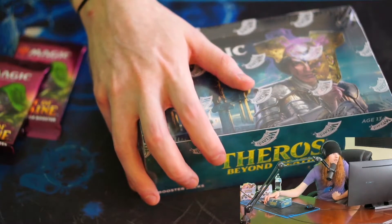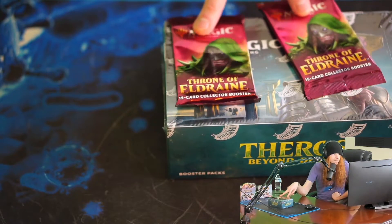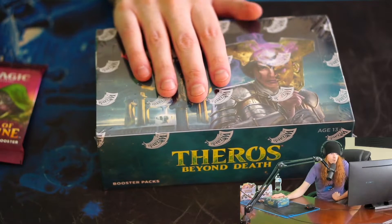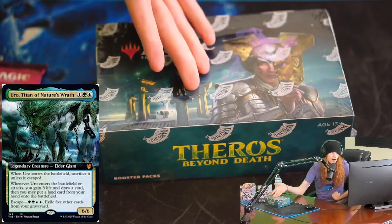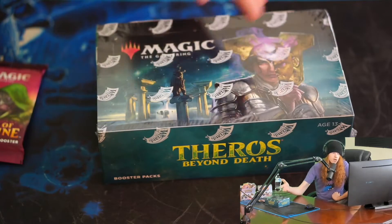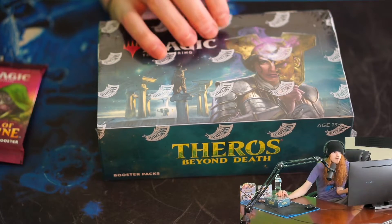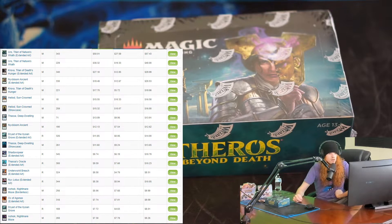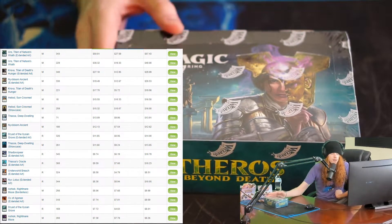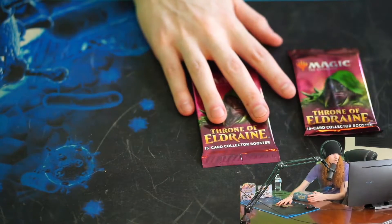The cards we're going to be opening today are Magic: The Gathering Thrones Beyond Death. These packs will also have extended art or rare editions in them. There are a few cards we're looking for — basically Uro or Heliod. If we get Uro, it can be worth upwards of 50 dollars. I have a list which I'll edit into the video so you guys can see the value of all the different cards we could pull. I've never done this before, I'm really excited. Let's start with the big expensive ones right off the bat.